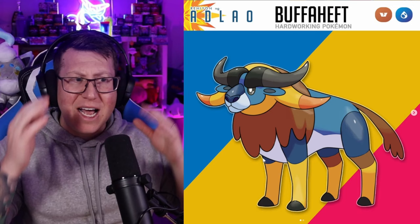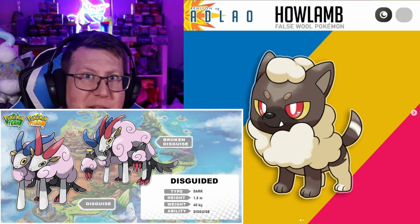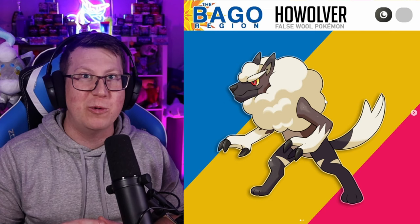Next is Howl Lamb, which is a pure Dark type Pokémon based on the saying 'a wolf in sheep's clothing.' In my Australian Fakemon region there's also another Pokémon with a similar design. It evolves into Howl Over, getting bigger now — the wolf is on two legs and still has that fluffy sheep woolly kind of look to it, but is definitely a wolf under that.